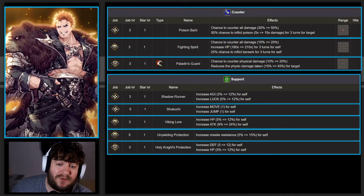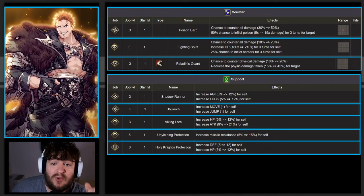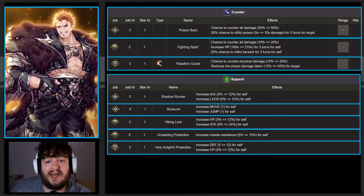In terms of his support abilities, he is going to have probably some variation of the ninja abilities Shadowrunner and Shikuchi, which are both amazing. I wouldn't be surprised if we got an upgraded version of Shikuchi, just because Zazan is the most mobile unit in the game in his normal form. He'll get access to Viking Lore, which is HP 12% and Attack 24%. Unyielding Protection will give him 15% missile resistance. And from the Paladin support job, he will get Holy Knight's Protection, which gives Defense 12 and HP 12% as well. So he should have very good passives, especially in terms of support.